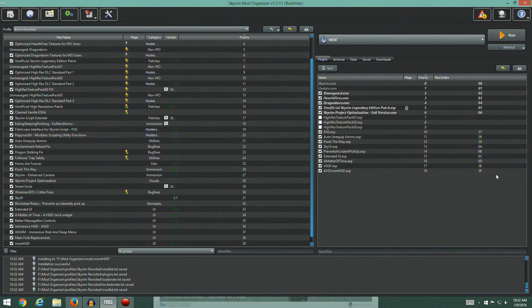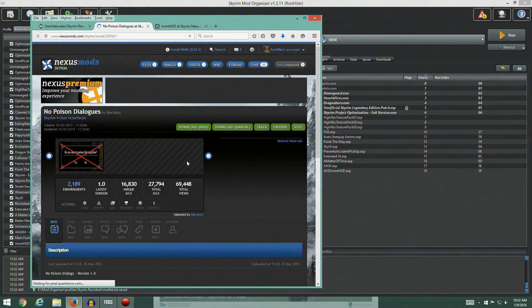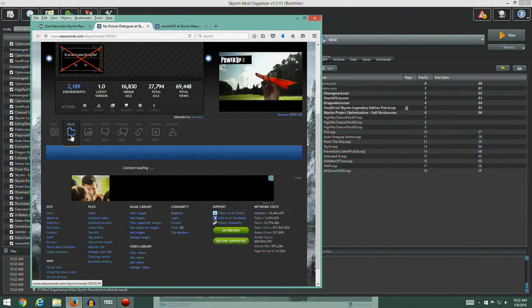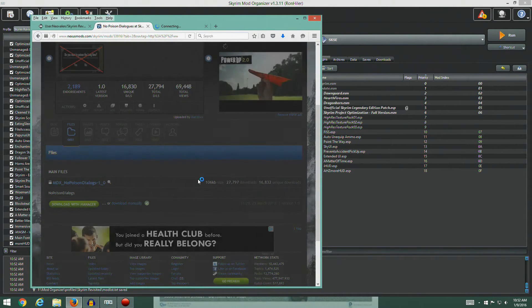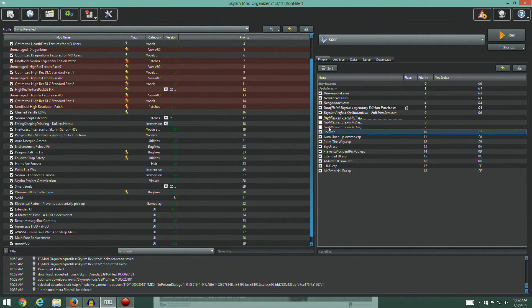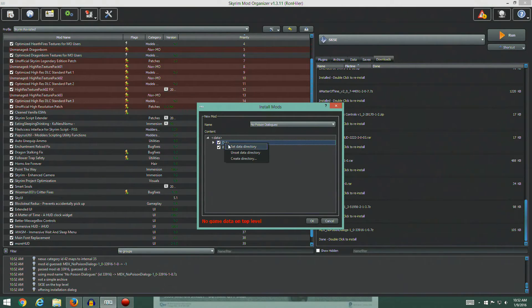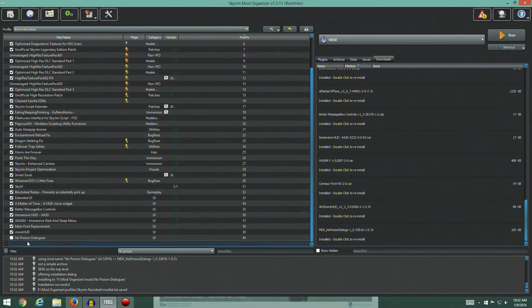How are we doing on plugins? We're down to 15 ESPs. No Poison Dialogues removes the annoying dialogue to confirm weapon poisoning — let's grab that. Download with manager — pretty self-explanatory, no special instructions. We install it but have to set the data directory again. Hit OK and turn it on.